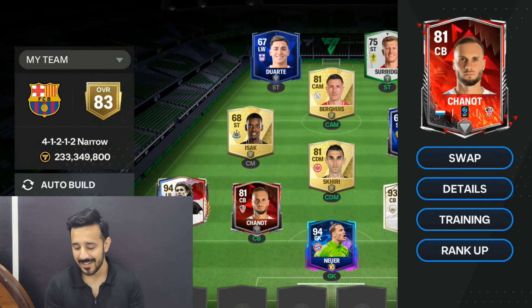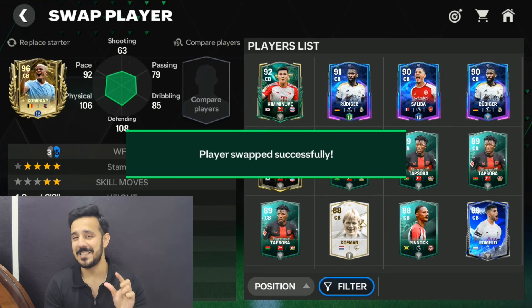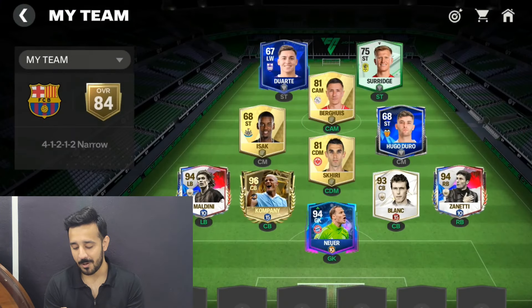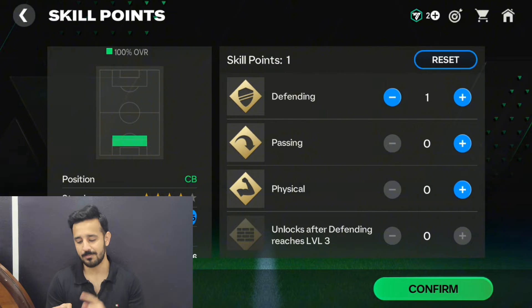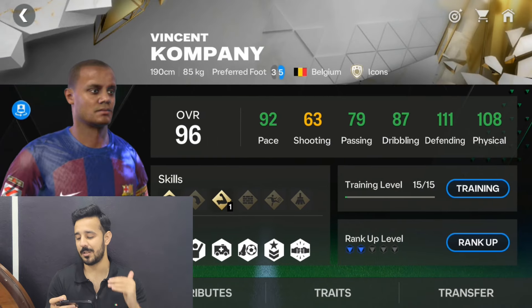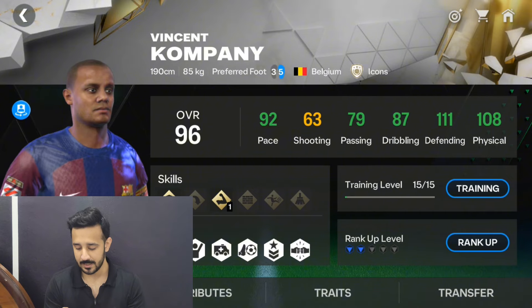For the second CB I am going to use Kompany — he was really cheap, and even now if you want to buy him you can. I bought his 96-rated card with 108 defending and 106 physical. I'll use one skill point on defending and one on physical. Now his stats are upgraded to 111 defending and 108 physical, and I've upgraded him to training level 15. This is my defense sorted.